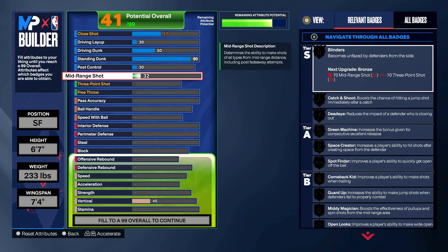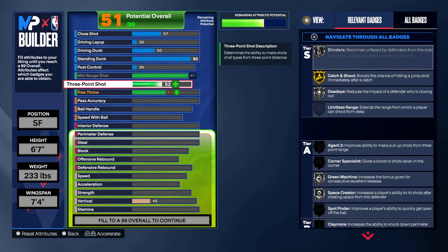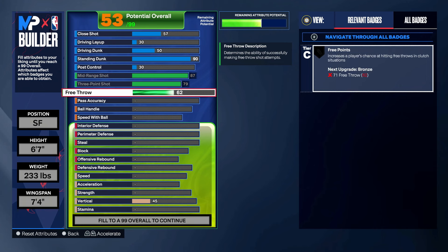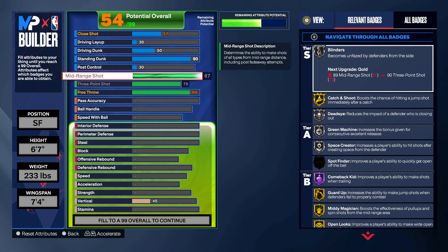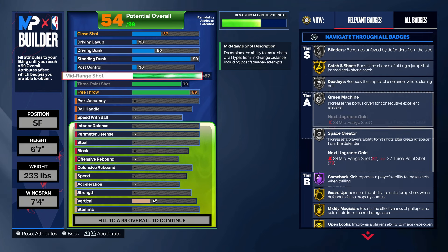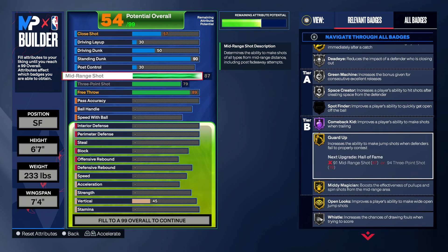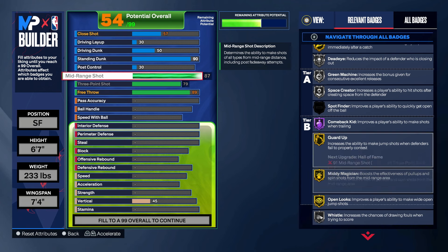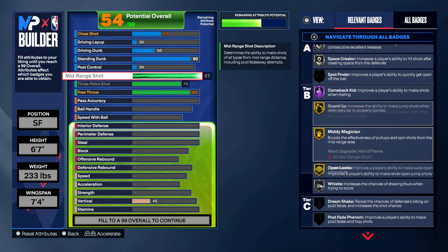My mid-range is an 87 and my three-point is a 79. On my personal preference, I went with an 89 free throw because that's where I'm able to put all my points. But 87 free throw gives you Silver Blinders, Gold Catch and Shoot, Gold Guard Up, and Gold Midi Magician. Gold Midi Magician is a great badge to have — bailout being able to dex into the mid-range and green over the point guard, especially with Gold Guard Up. Great badges to have.